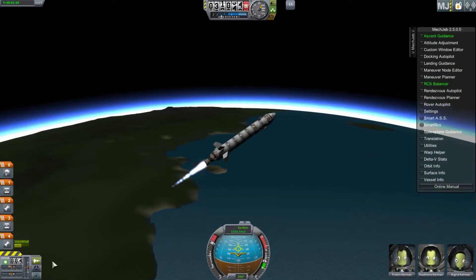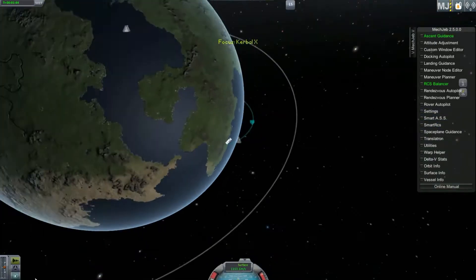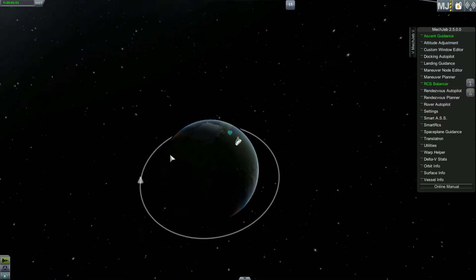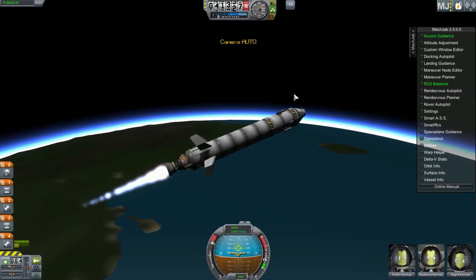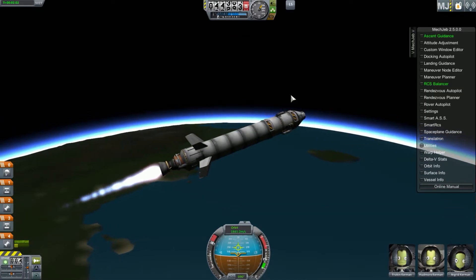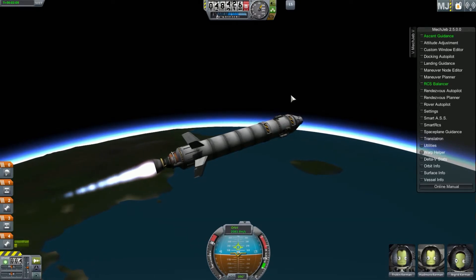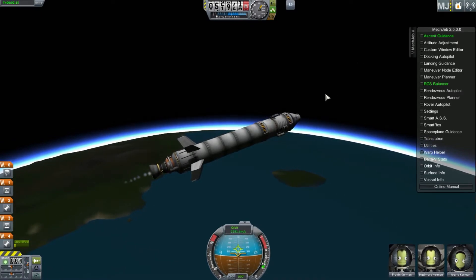One thing I should also mention — not necessarily related to Ascent Guidance — but until you're out of the atmosphere, you actually cannot switch to any of the other vessels. I couldn't go and switch to this guy if I wanted to, just because I'm not out of the atmosphere. A lot of times it would be very useful to be able to, while that's ascending and you're using an autopilot, just go to a space station and do your research or whatever you might be doing.